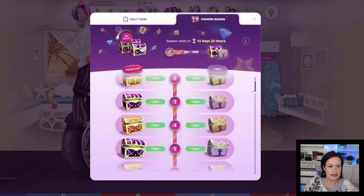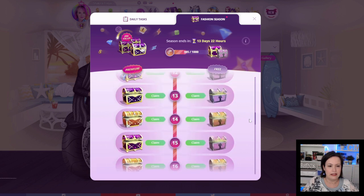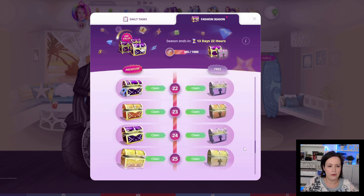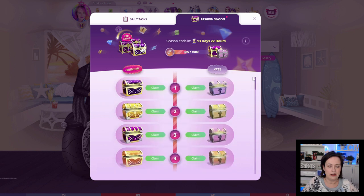Prior to this update we had 15 chests that we had to open. Now it goes all the way up to 30. And if you notice there are blue question marks beside some of the chests, this means that there is a mystery item in that chest. I have already gone through and collected all the keys that I need to open up the chests, so let's dive in.